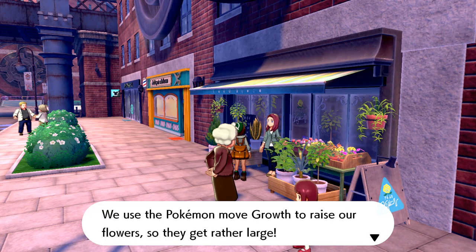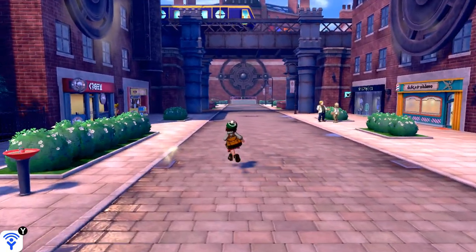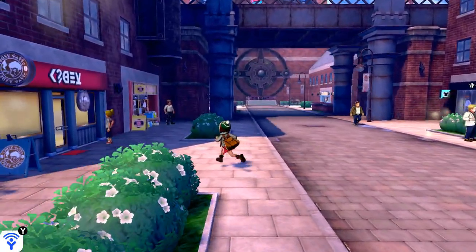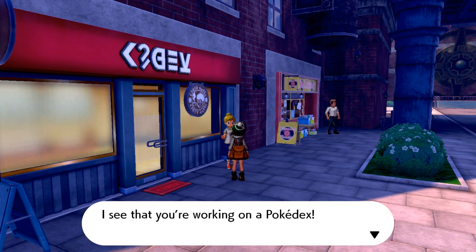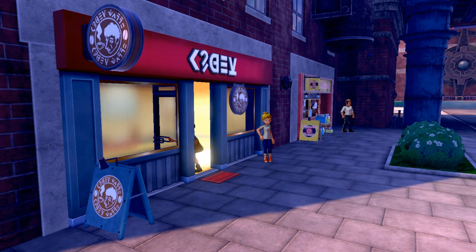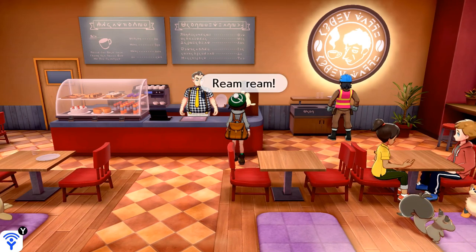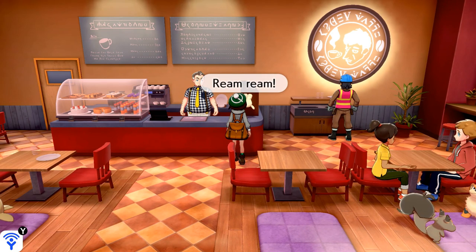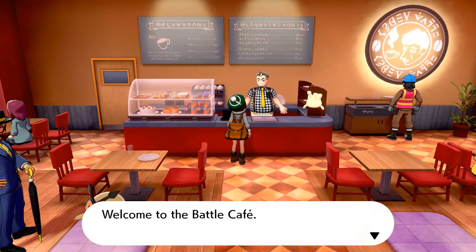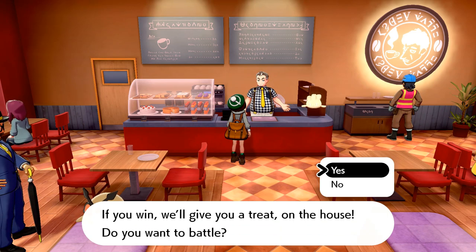We use the Pokemon move Growth to raise our flowers so they get rather large — that's so cute! What's going on over here? I see that you're working on a Pokedex — you'll meet lots of different Pokemon if you head to the wild area. Oh my gosh, I can go inside? It's a Pokemon Cafe! What is this? It's so cute! Welcome to the Battle Cafe — you can battle here once a day, and if you win we'll give you a treat on the house. Do you want to battle? I guess!